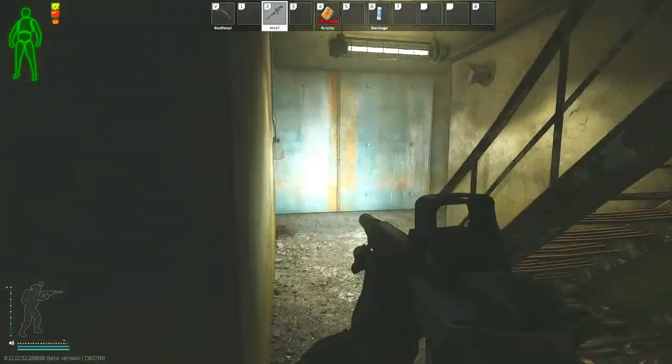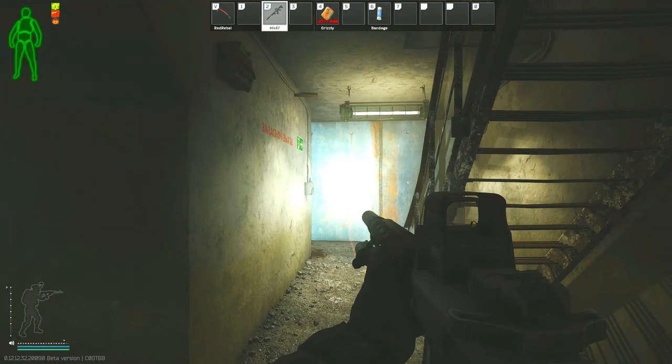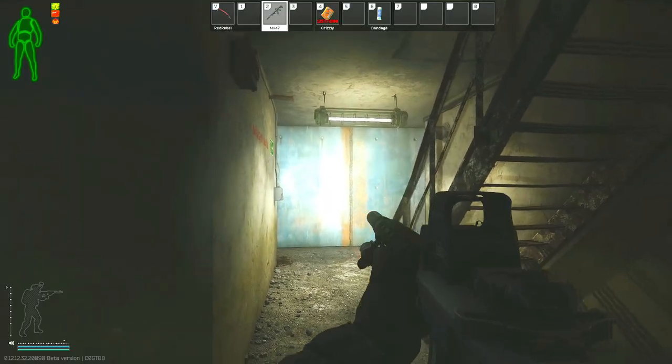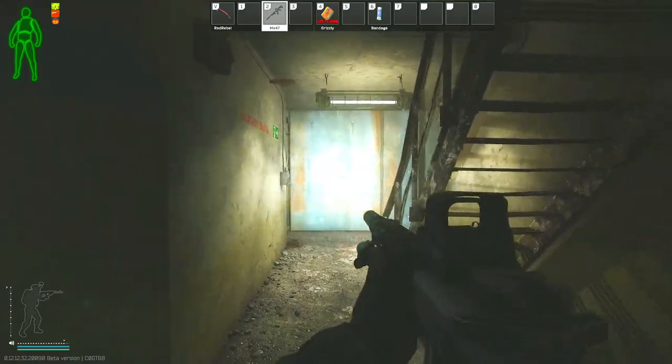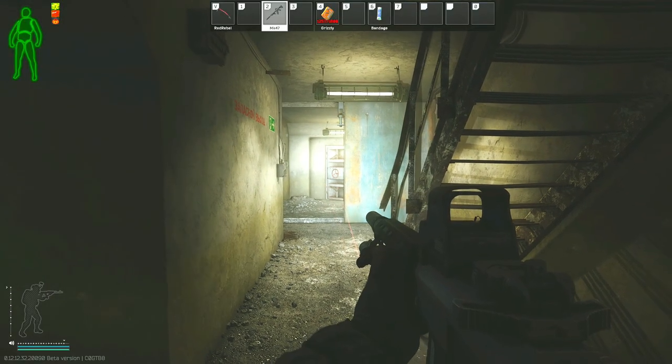Once you get down here, you just hit the switch. A very loud noise is going to be going on, and then this is going to be the huge door that moves towards the right. Once it moves to the right, you can sneak in through it, and this is where you have to extract for the Backdoor task to be completed.